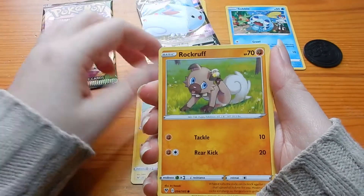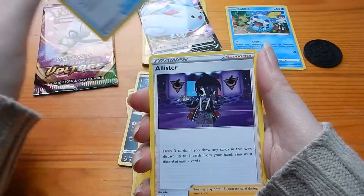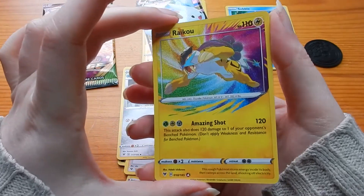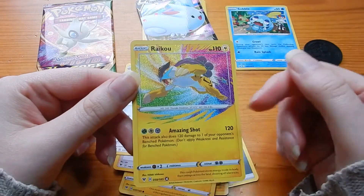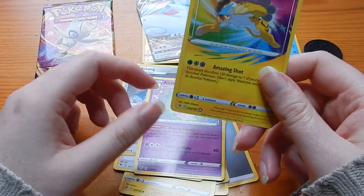Voltorb, Rockruff, Wismur, Chobbish, Tynamo, Rocky Helmet, Allistir, Metang — sorry. Look at this, we get a lovely looking Raikou. I love that, slightly over the border. Style art, that looks awesome.